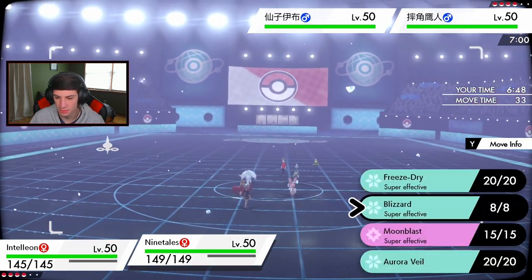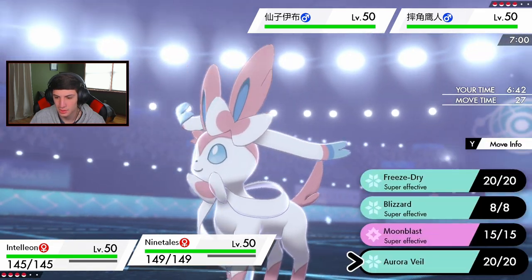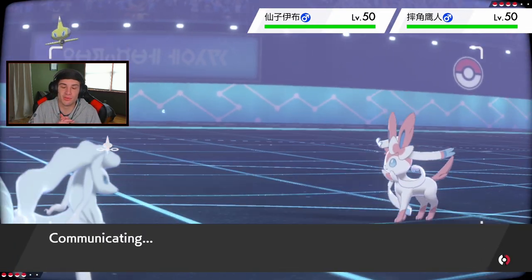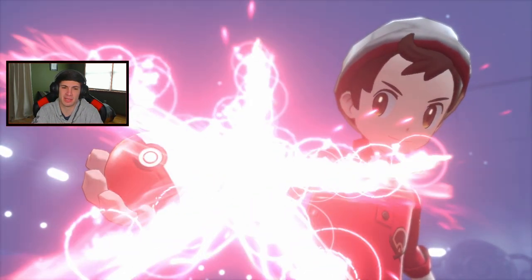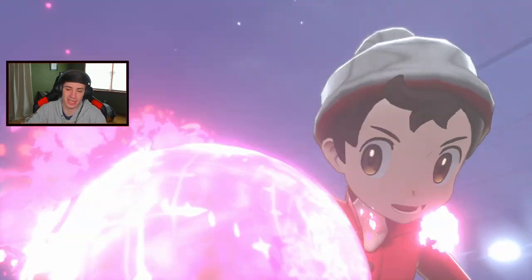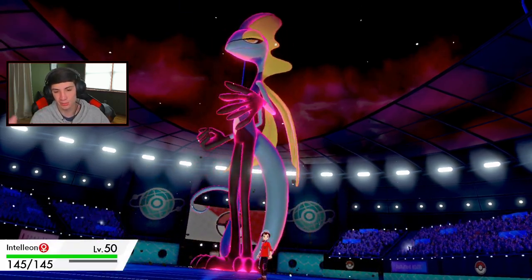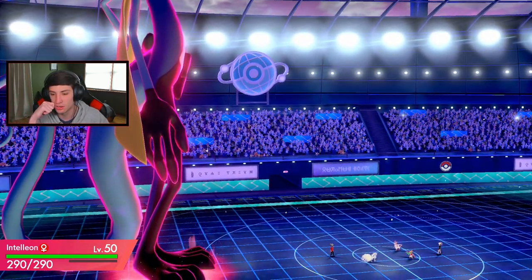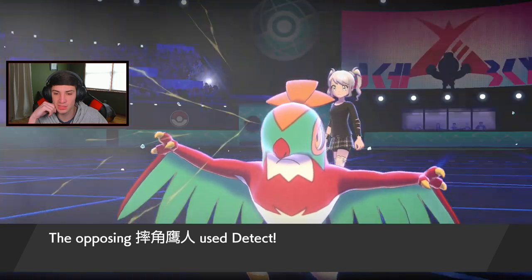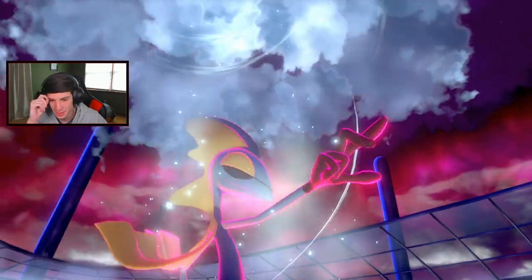Something I saw when Alolan Ninetales was first introduced was people using it with Hypnosis - that dumped on me once, just put me to sleep then set their own Aurora Veil, pretty nice. He's going to Detect - Detect itself, that's fine. Hailstorm still pops and does nice damage. I just want to get that Aurora Veil up. He has Weakness Policy - good to know that we outspeed it.